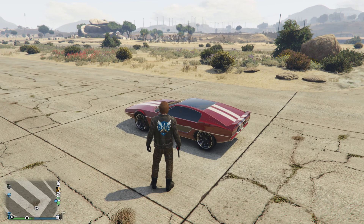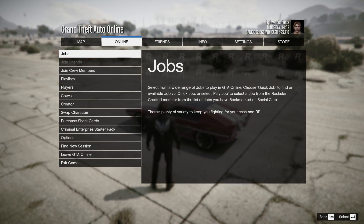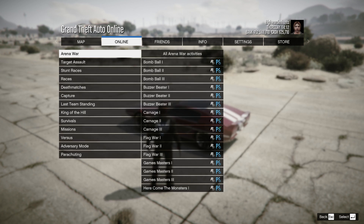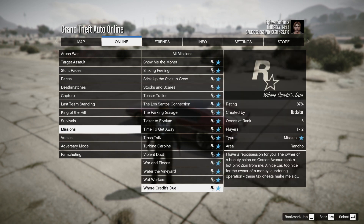Next, you want to open up your menu and then go to Online and then Create a Job. The job in this video is gonna be under Rockstar Created, then go to Missions, and the job title is Repo - RV Nearly There.